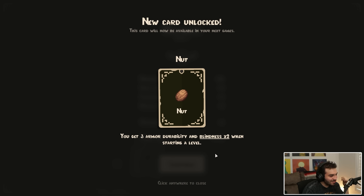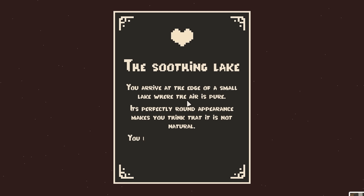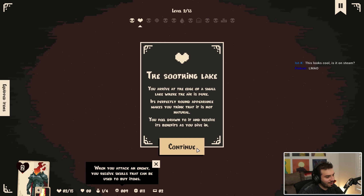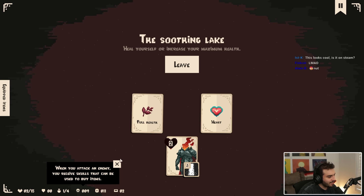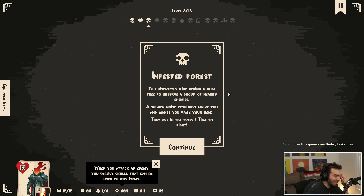You get three armor durability and blindness too when starting a level. The soothing lake — you arrive at the edge of a small lake where the air is pure. It's perfectly round; its appearance makes you think this is not natural. You dive into it and receive its benefits. Gold healing sounds pretty good — I'm going to take that. Have you guys ever seen this game before? Did I just find a gold mine? I've never played a card game like this before where you drag over cards. I love the way it plays.